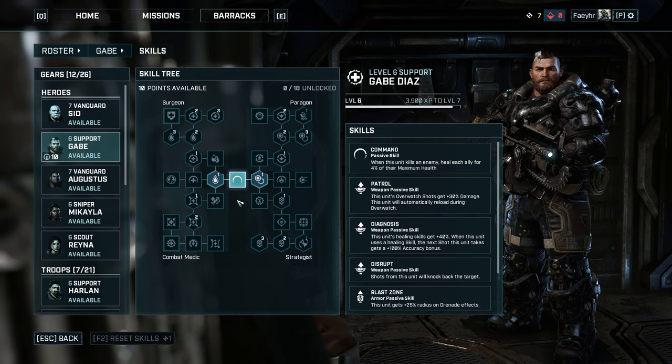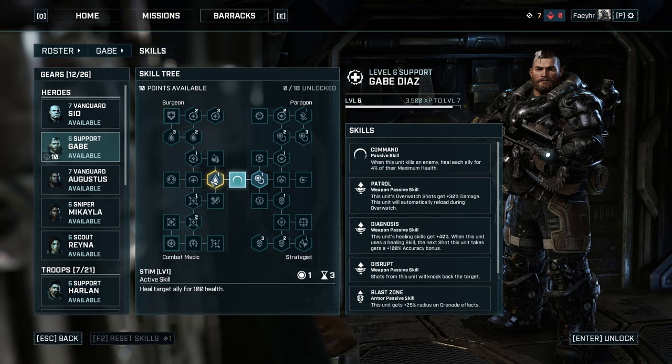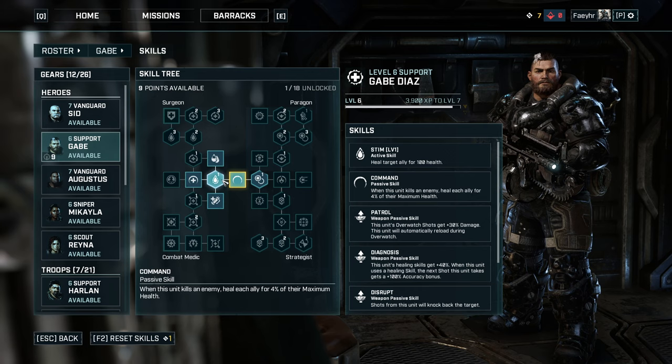At your base level, Gabe already has learned the passive skill Command — when you kill an enemy, all allies will heal for 4% of their maximum health. Learn Stim level 1 first. You will heal an ally or yourself for 100 health. You'll use this skill a lot and this will be your main source of healing.